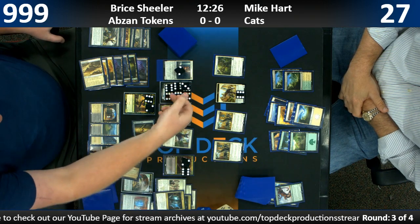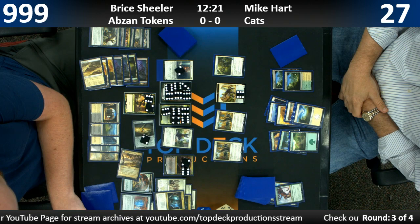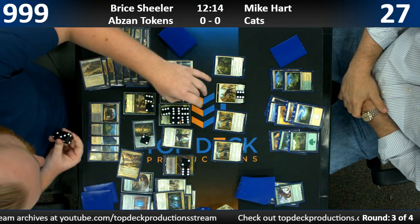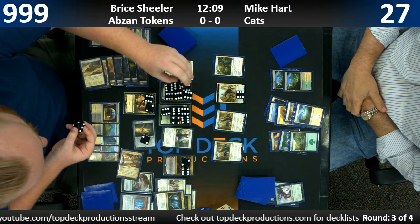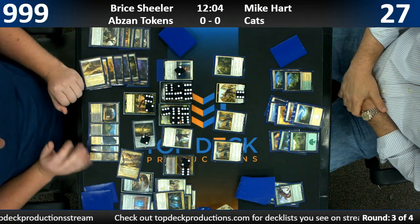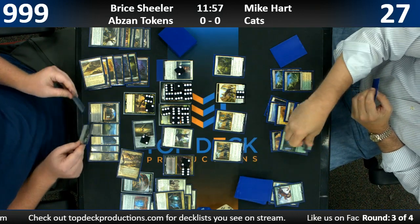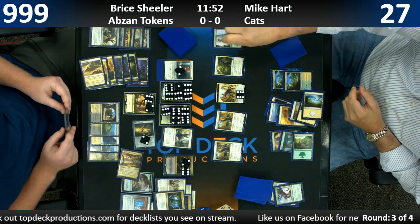What does a Renegade Map even do at this point? It's one mana — you tap it and sacrifice it, search for a basic land and put it in your hand. So it triggers revolt, and that's it. I think we can trigger revolt. It's just an artifact sitting there. And Ronis is back — when it doesn't matter.